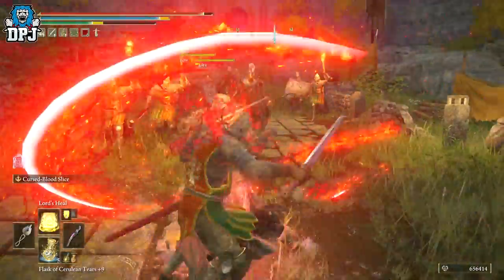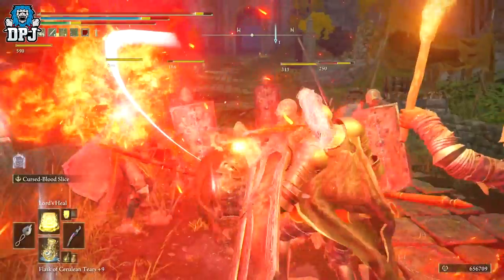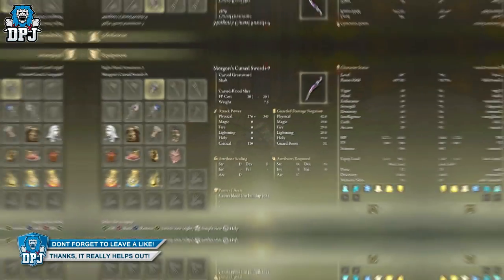Next up, we have Morgat's Cursed Sword. This is a weapon you trade Morgat's Remembrance for with two fingers, requiring 14 Strength, 35 Dexterity, and 17 Arcane. A weapon unheard of pre-patch, post-patch it's becoming more popular, and rightly so.